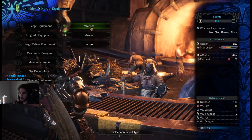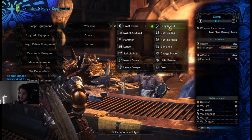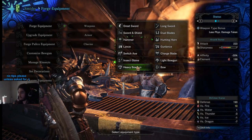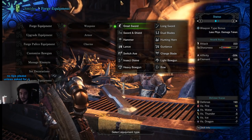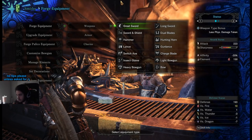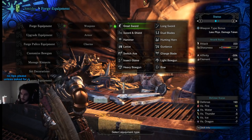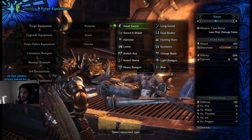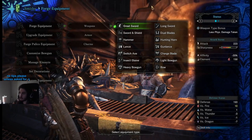Let's start with the customization. You have one of 14 different types of weapons, going from great sword, long sword, and so on — you can see all of them. Each weapon has its own play style, its own combos. Each one has its own benefits: some are made for aerial, some are meant for face stunning, some are meant for big hits. There's just a bunch of different things.